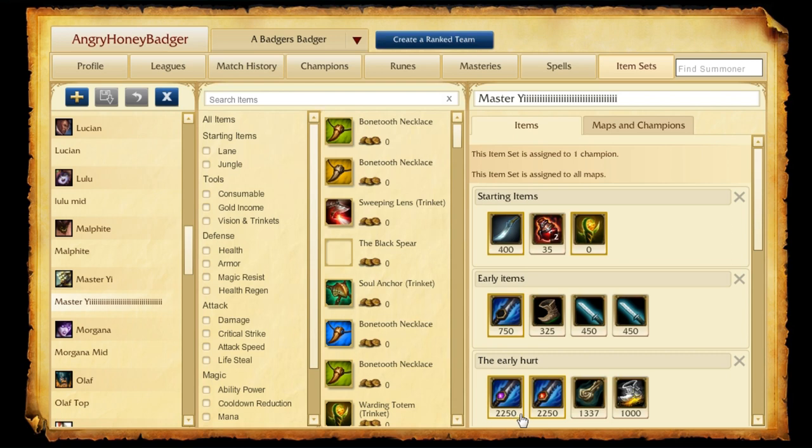If you don't want to go Devourer and prefer an earlier Bruiser build, you can pick up a Brutalizer and build that into the Warrior Enchantment, which is also very good. Both options can work well — it kind of depends on the situation. If you want to farm the Jungle hard and scale, go Devourer. But if you skip Warrior and still pick up a Brutalizer, that's really good too because it helps you early and will be built into another item later.